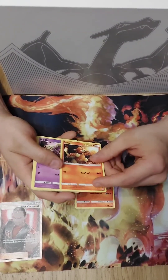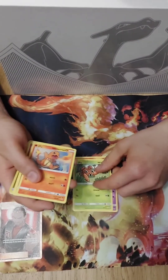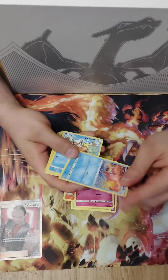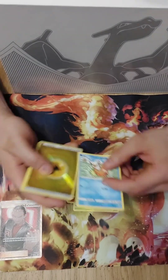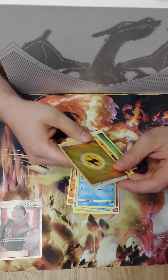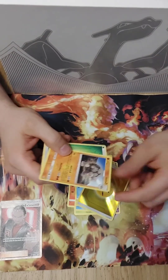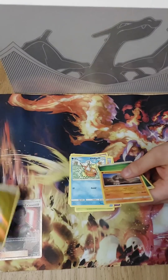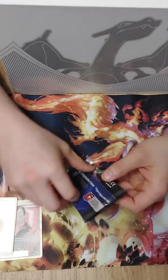Another Charmeleon, a Magmar, a Jinx, a Bugmar — I like this — a Paras, a Charmander, a Clefairy, a Slowpoke, and another Slowpoke — I'm much more excited about Slowpokes! Gold Energy — that's a nice card. A Golem and a Leaf Energy. So that's two pulls in this tin — good pull ratio so far.